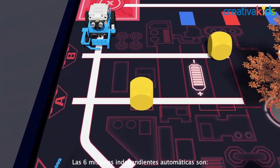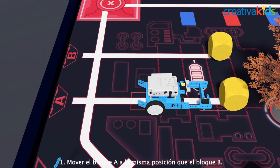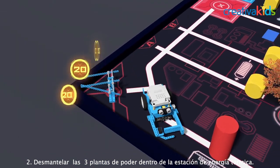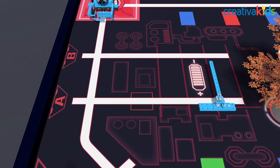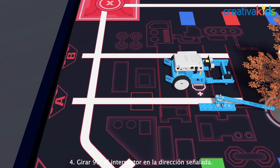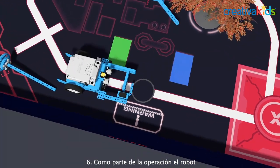The 6 Independent Missions in the Automatic Area are: to push Block A to the same position as Block B; to dismantle 3 plants inside the thermal power station; to remove the obstacle completely out of the designated area; to rotate the switch by more than 90 degrees in the specified direction; and to dismantle chimneys in the arena.